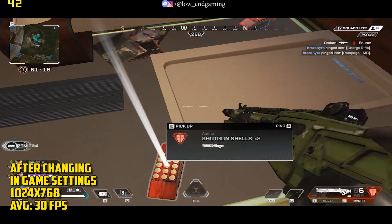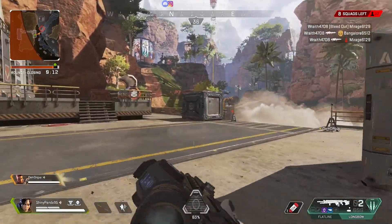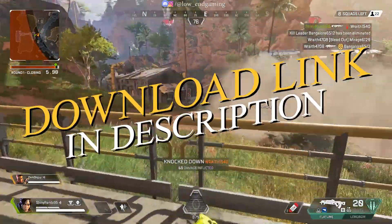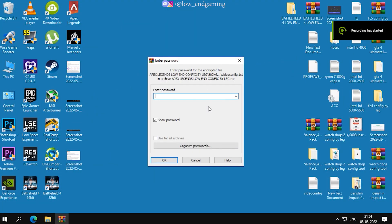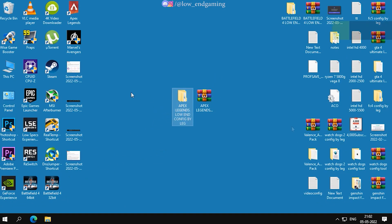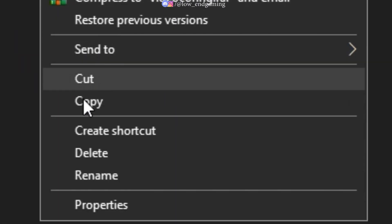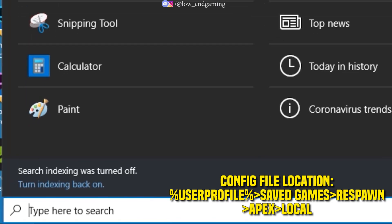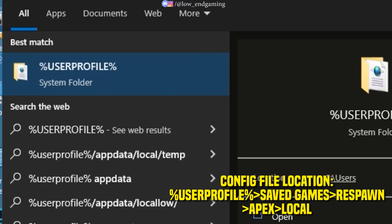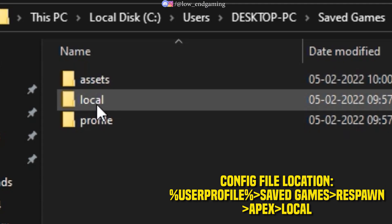If you are still facing lag, don't worry — just follow me for Step 2. For Step 2 we will edit the config file of the game to get more FPS. But don't worry, you don't have to edit anything manually. Just go to the description below and download the Apex Legends low-end config. Extract the zip file — the password is Apex123. Open the extracted folder, open the 800x600 folder, and copy the config file. Then go to the search bar, type %userprofile% and open it. Go to Saved Games → Respawn → Apex → Local, and paste and replace the file there.